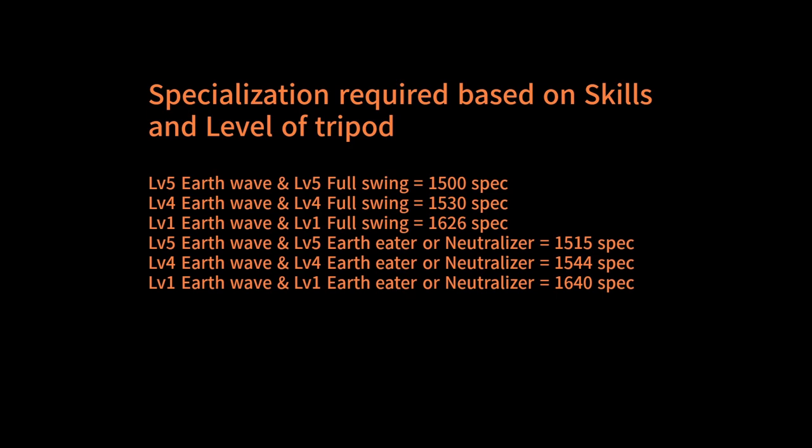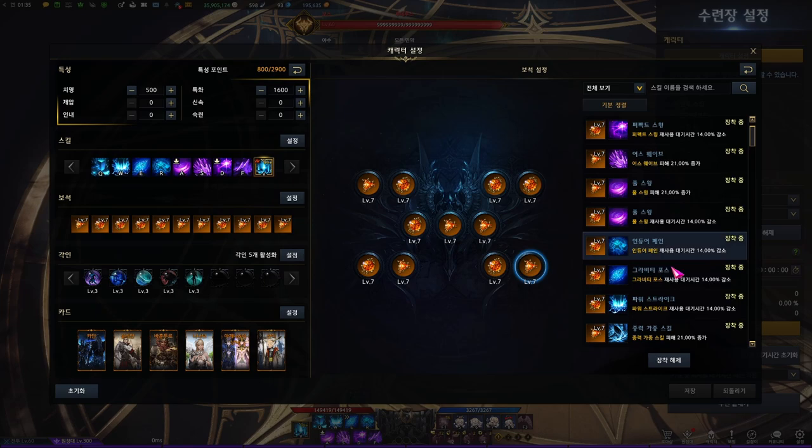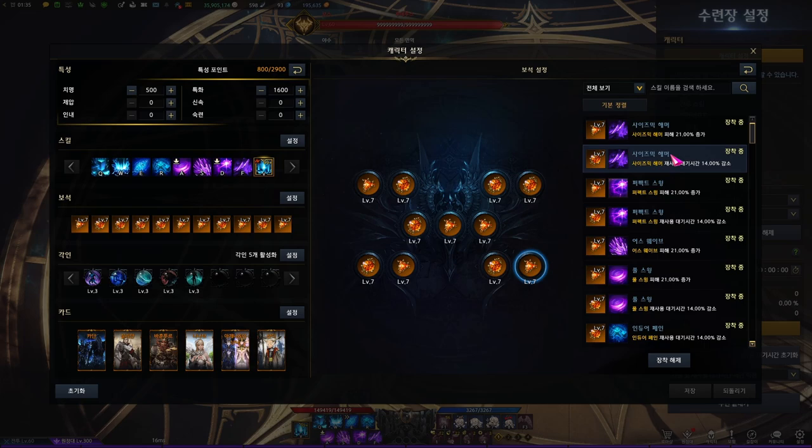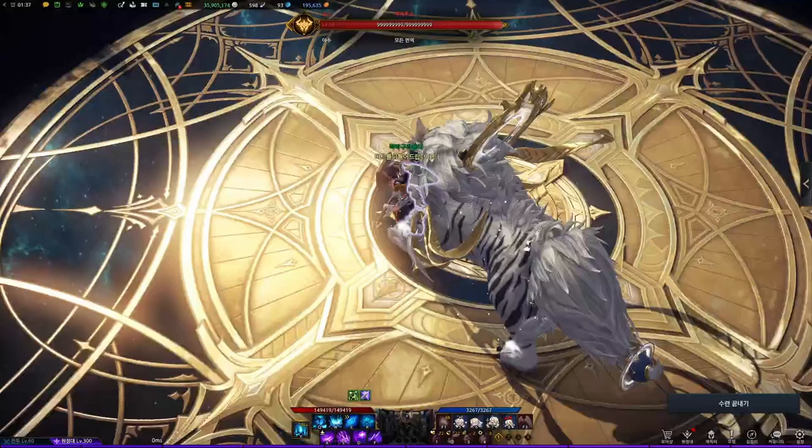Let me show you how much specialization is required based on skills and level of the tripod. For the gems, you want to use attack gems on seismic hammer, perfect swing, earth wave, full swing, and gravity mode. For the rest of the gems, you want to run cooldown reduction gems on seismic hammer, perfect swing, full swing, endure pain, gravity force, and power strike.